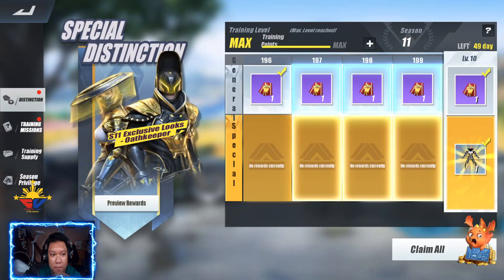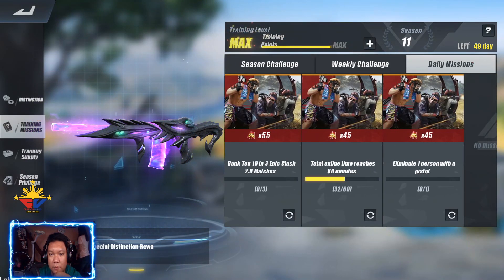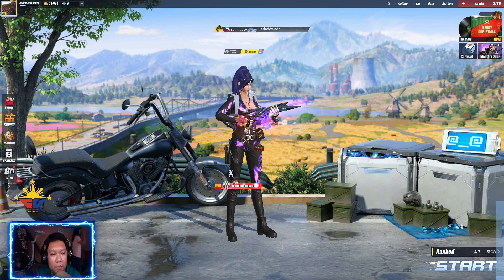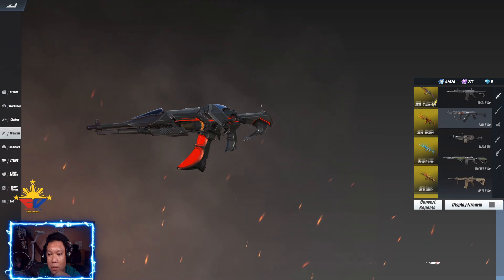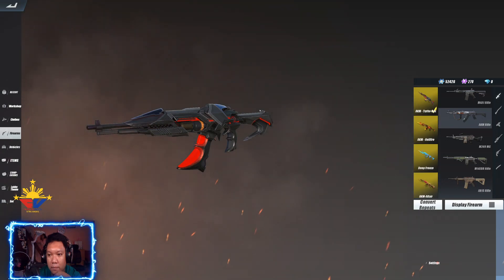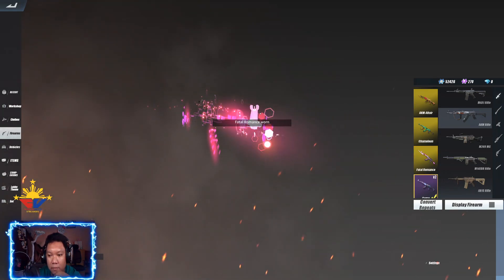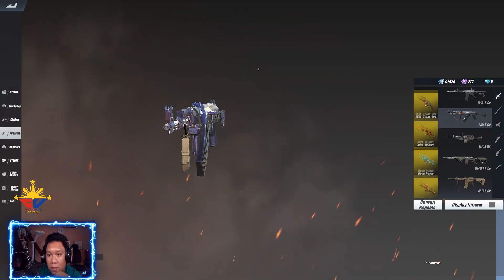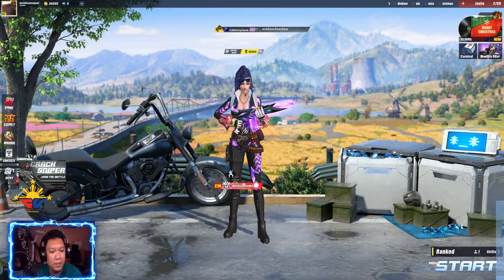Try natin — claim, claim, claim. Alright, so ano pa magagawa natin (what else can we do)? Firearms — kita ko yung ATM skin (I can see the ATM skin). Saan yun? ATM ba yun (where is that, is that the ATM)? Ito pala yun (so that's it). Balik natin dito — Berberats. Alright, so bagay bagay na ang sort natin guys.